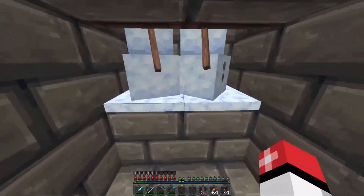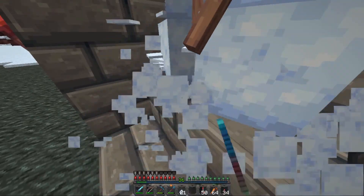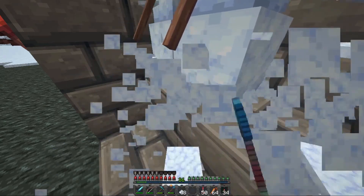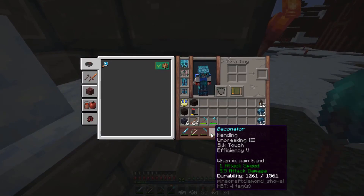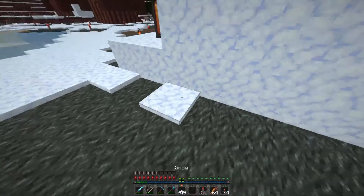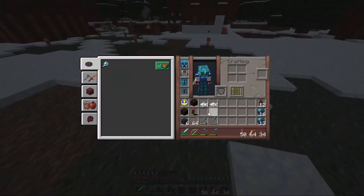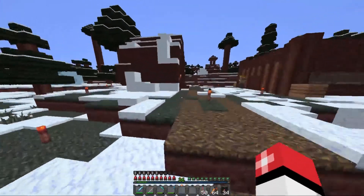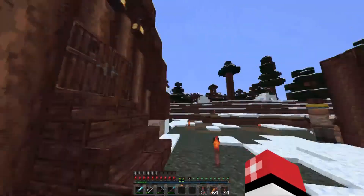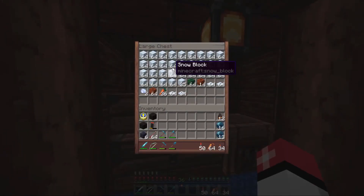So we've done this thing, which is our snow farm, to say the least. Basically what this does is you can either farm up with a silk touch the actual snow blocks — these things. Or if you use something that doesn't have silk touch, you can farm up the actual snowballs, and then with the snowballs you can make lots and lots of snow.